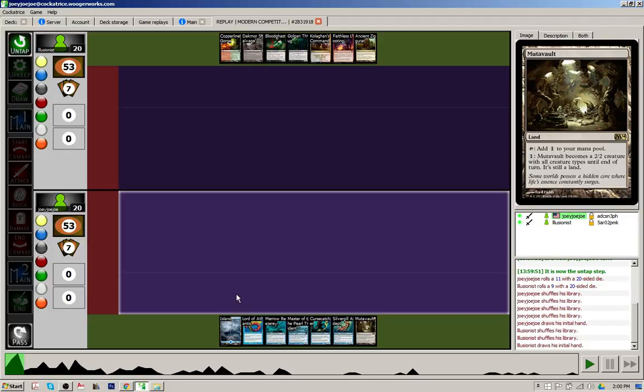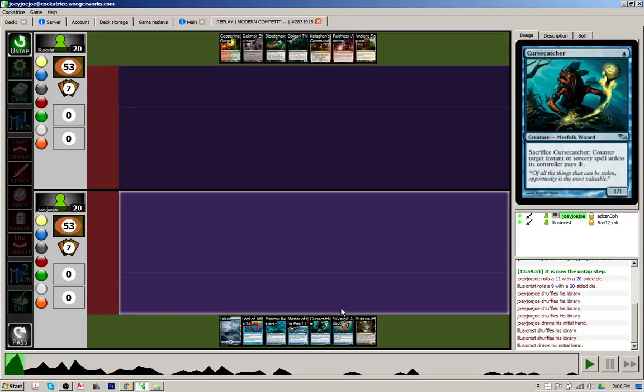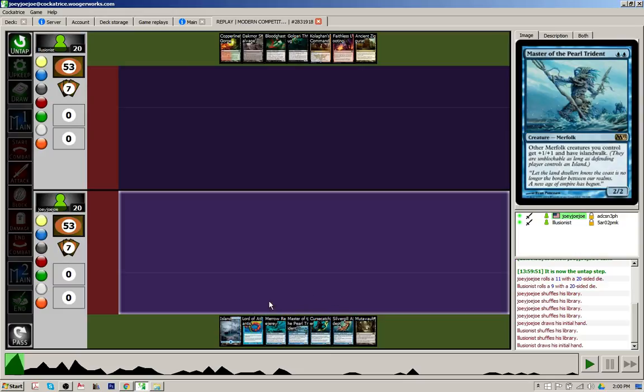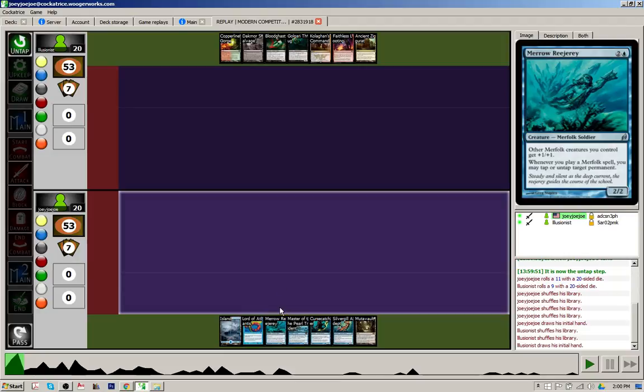Looking at the opening hands, I have one Island, one Mutavault as my only lands, but I have a Cursecatcher for turn 1, a Silvergill Adept for turn 2, and if I draw into any lands, I can follow up with lord after lord after lord. So this is an easy keep for merfolk.